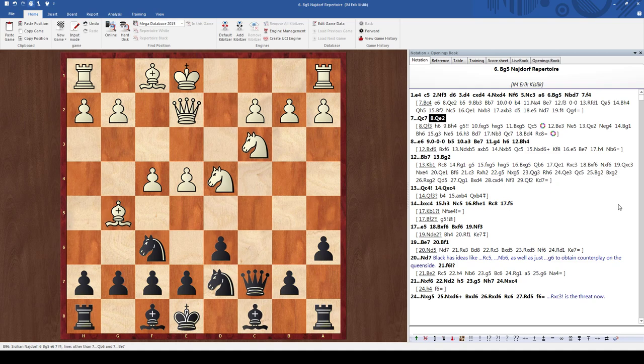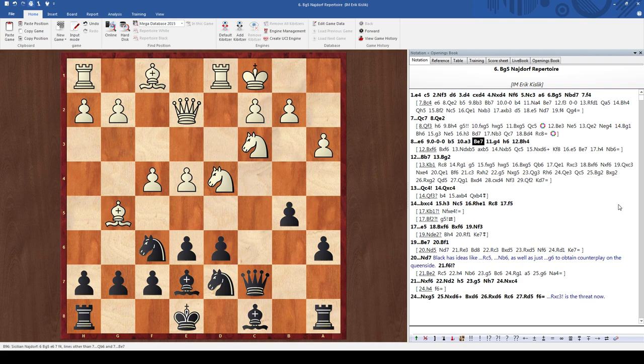So let's look at queen to e2. After queen to e2, which is becoming the main line nowadays, we just go e6, he castles, and then we throw in the move b5 on the queenside. He goes a3 to stop us from playing b4 — that's played in basically all of the games. So now I'm going to play bishop b7, and my goal is to throw in h6 and then bishop to b7, completing my development. I still have ideas like h6 g5 or playing rook c8.